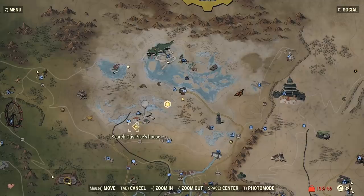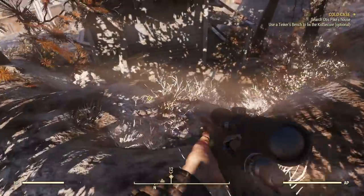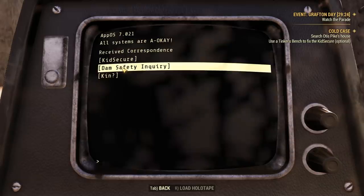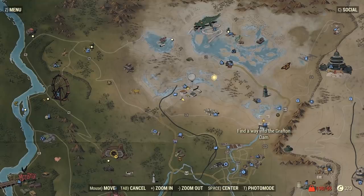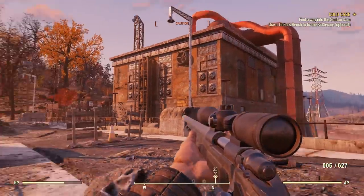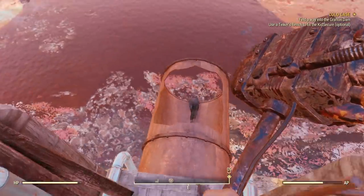Once you've done that, head to the basement of Otis Pike's house in Grafton — you're going to be hopping around a lot with this mission. Inside, go to the terminal and click through the options and it'll update the quest. It's going to tell you to head to the Grafton Dam. Head over there and find a way inside. Thanks to the super mutants inside, they opened the door for me, but there's also a pipe in the back you can enter through.